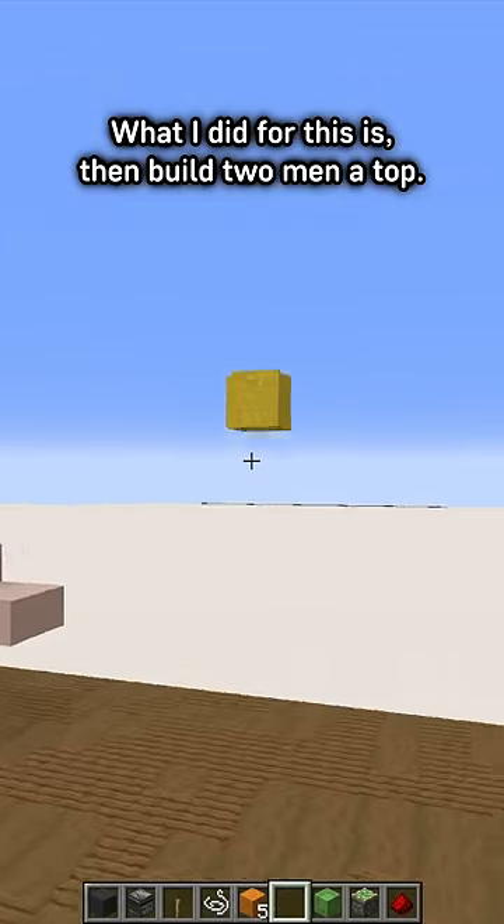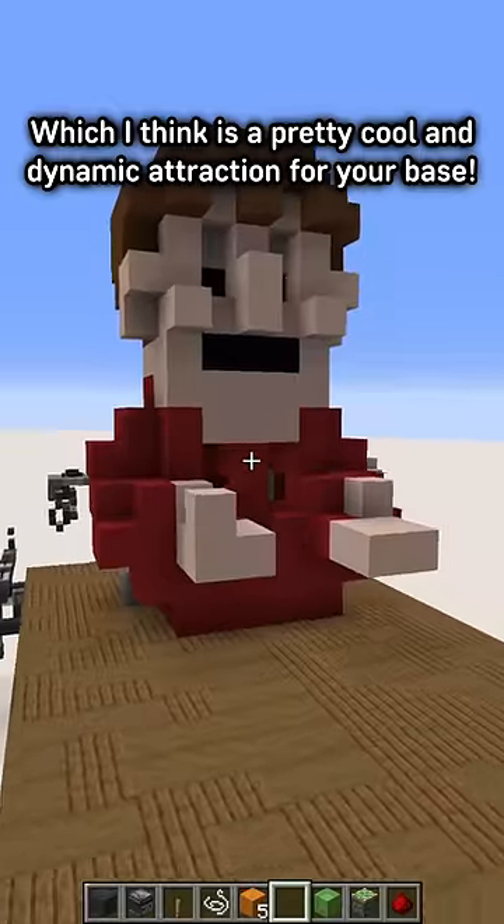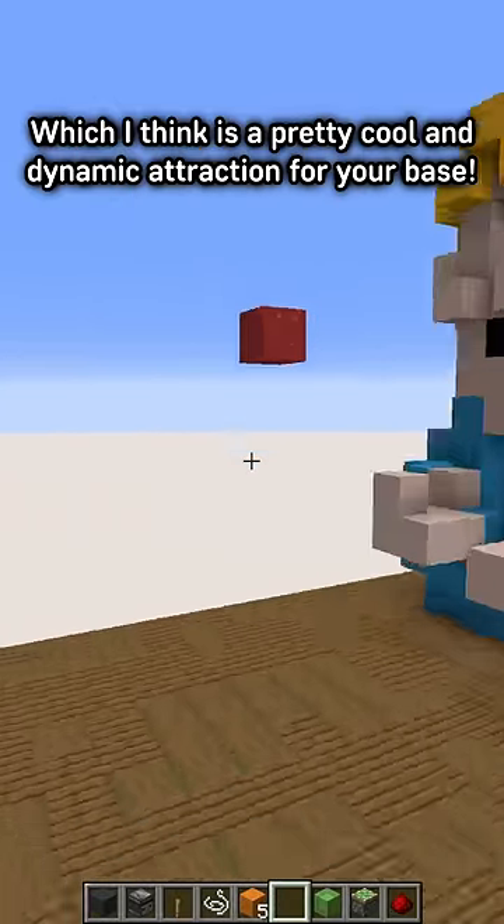What I did for this is build two men on top so they look like they're juggling balls to each other, which I think is a pretty cool and dynamic attraction for your base.